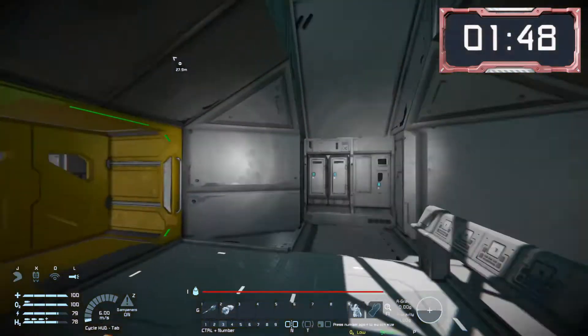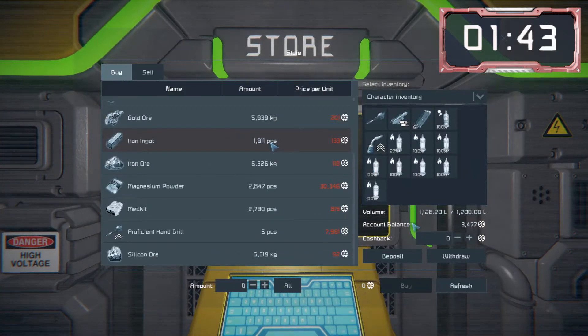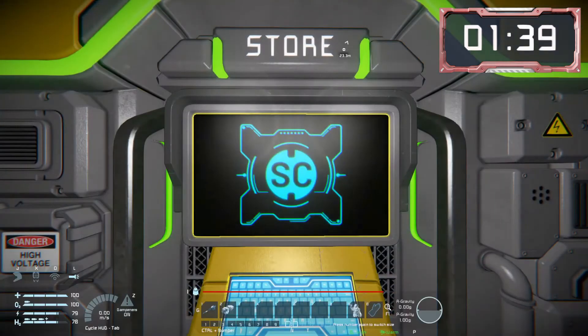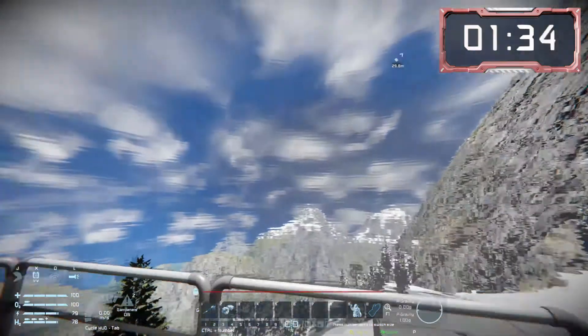Now we'll go on a bit of a resource hunt. The first place we're going to find some ore is we're going to buy it at these trading posts. There are factions that specialize in mining and ore supplies, so you can go there — quite good in the early stages if you just need a little bit of something that's a bit scarce.